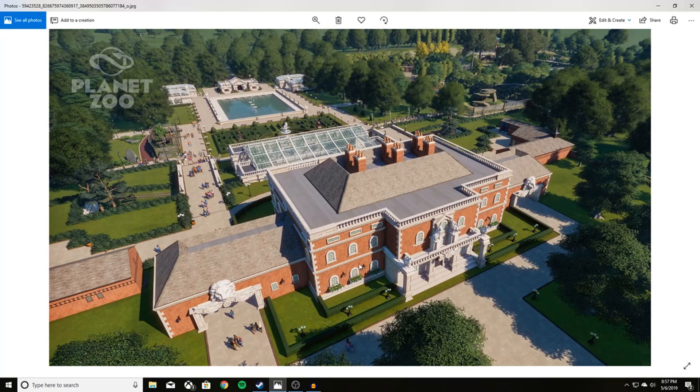Hey everybody, BeyondDrewTV here. Welcome back to the channel and welcome back to another Planet Zoo update video. Today Frontier released a new screenshot on their social media. This looks like the same zoo they've been showing us screenshots of, just from a different angle. A lot of stuff looks similar, like the railroad tracks.